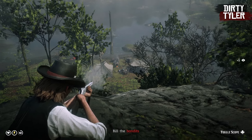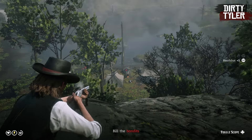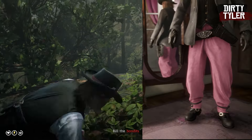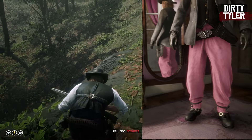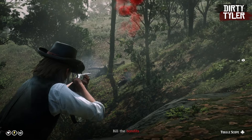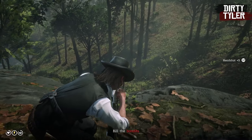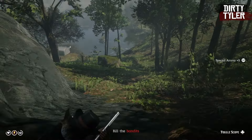Anyone completing a legendary bounty each week will receive a reward for that specific week. Completing a bounty during February 6th–12th gets you 40% off the fast travel post upgrade for your campsite. Between February 13th–19th you'll receive a pair of Pink Gray Shot Pants. February 20th–26th rewards a North Ridgewood Treasure Map, and between February 27th and March 4th the reward will be a pair of Red Darned Stockings.